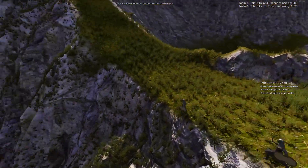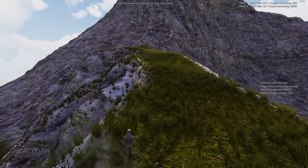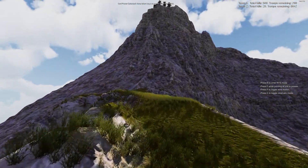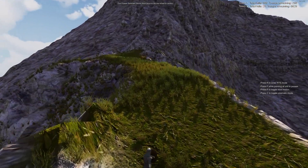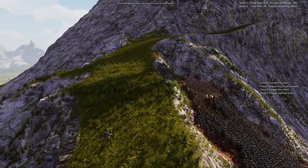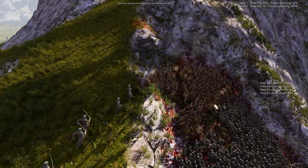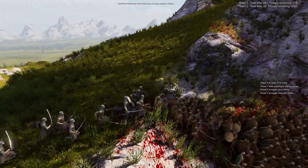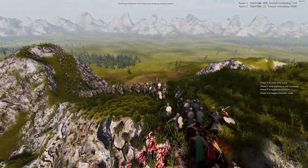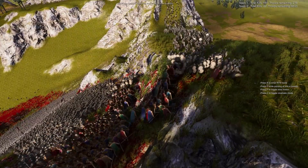Here come the Persians around the rear of the Spartans. The Spartans do not see it coming — this could be very bad for our Spartan friends. Do they see it? Some of them have turned. Some of them are attempting to hold off the Persian advance from the rear. Not very many though; this could get very ugly.